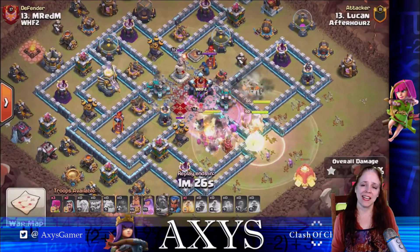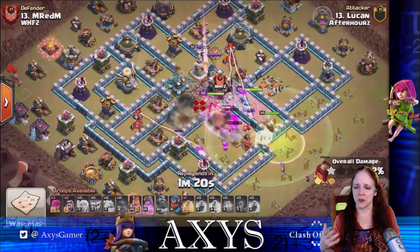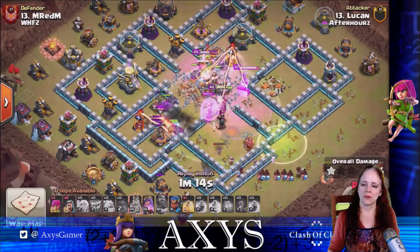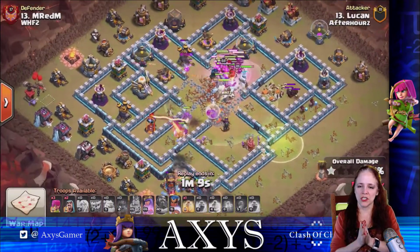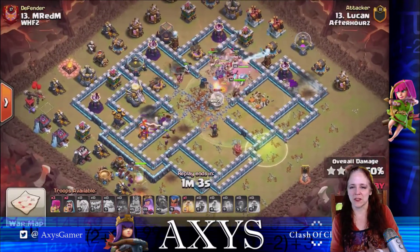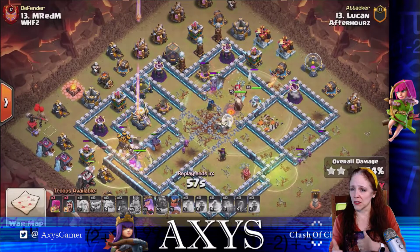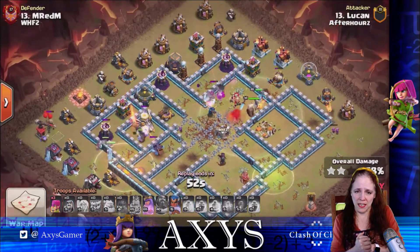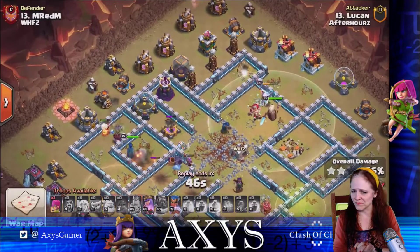The Queen can reach over and take that Town Hall down — like she just did. Going through the rest of the attack: here come the Hogs, and the Royal Champion will go down with them heading South. You can tell they're walking through the base. All the Yetis are up North and they're working together. Lucan is using the Heal for the Hogs so they can last a little bit longer. They are attacking the Eagle Artillery and bringing it on down. Well done.